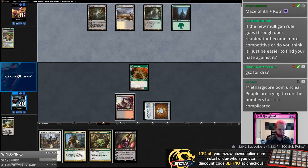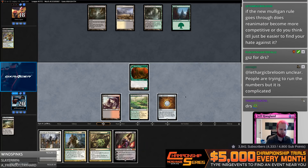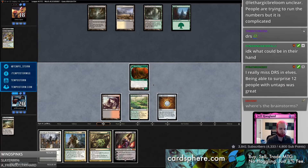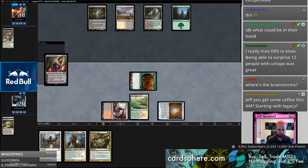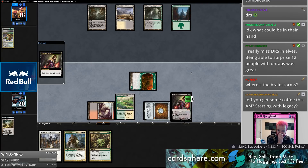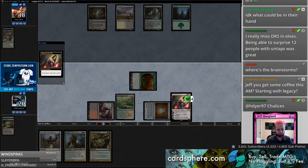If they have Plows or Abrupt Decays I would continue attacking their mana. Just passing there is really good for me. Do I just get Knight going here? I kind of want to get Liliana down and get her ticking. Because I have Dryad Arbor in play, Golgari Charm has some pretty diminishing returns, so I'm just going to go ahead and play her and plus. If they fetch a Dryad Arbor I can Plow it.